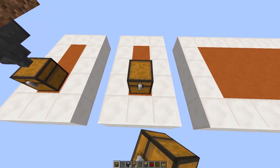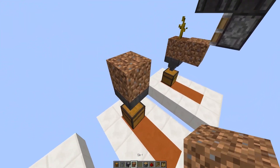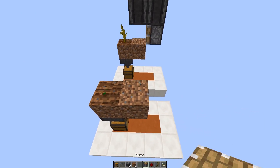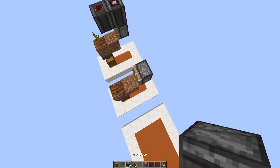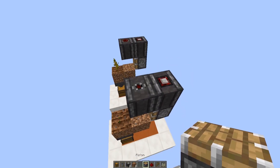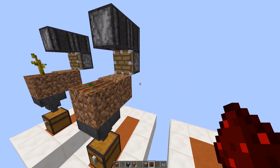You start by placing a chest on this first block, a hopper on top of the chest, two pieces of dirt starting from the top of your hopper, and then you can farm this piece of dirt and plant your pumpkin seeds. Then place a piston right here, and on top of this piston place an observer block facing upwards, and next to it another observer block facing downwards. On top of the second observer block you place a piece of redstone, and then you are done with the module.